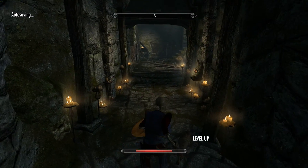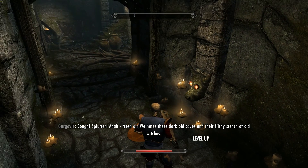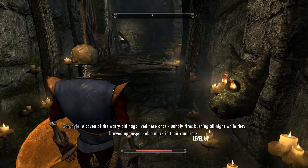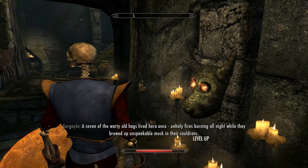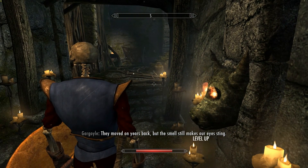I'm getting my one-handed up to 100. Fresh air — we hates these dark oak caves and their filthy, stenchable witches. A coven of the warty old hags lived here once — unholy fires burning all night while they brewed up unspeakable muck in their cauldrons. They moved on years back, but the smell still makes our eye stink.